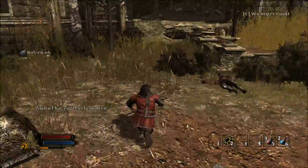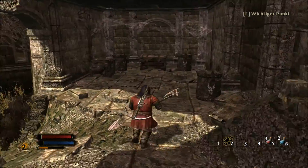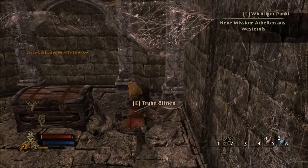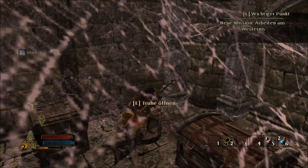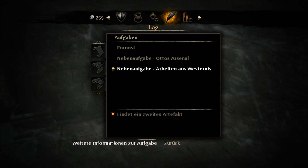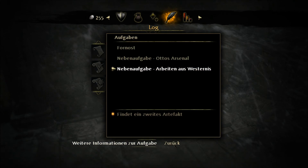Erradar ist jetzt auch Level 2. Schauen wir uns jetzt mal um, ob hier irgendwie noch etwas Besonderes ist. Da ist eine Kiste und ein paar Fässer. Artefakt aus Westernässe. Ich habe sofort eine neue Mission erhalten. Nebenaufgabe: Arbeiten aus Westernässe. Ihr habt ein Artefakt von hoher Qualität gefunden. Es ist wahrscheinlich ein Relikt aus einem anderen Zeitalter und scheint ein Teil einer edlen Waffe zu sein. Findet ihr mehr dieser Artefakte, könnte ein Schmied daraus etwas ganz Spezielles herstellen.